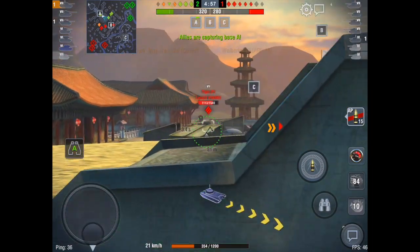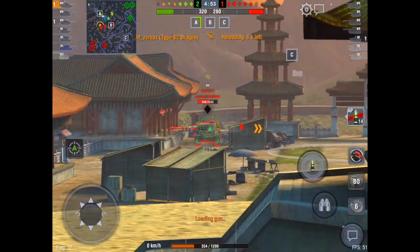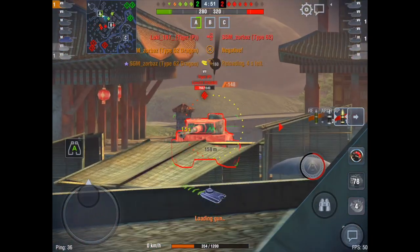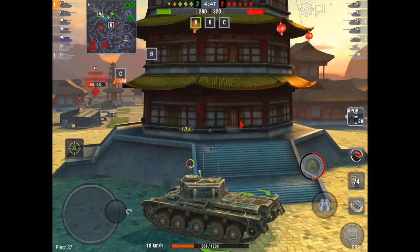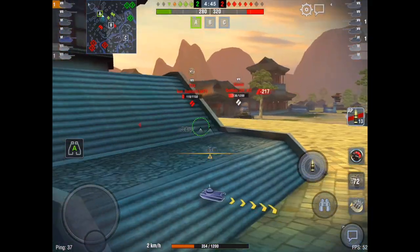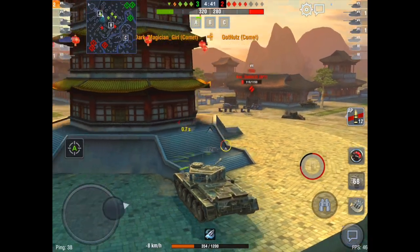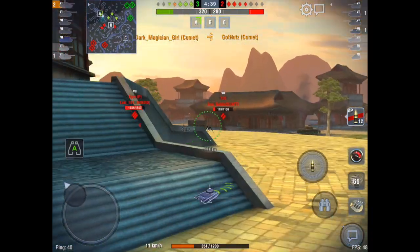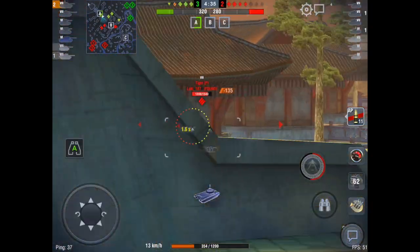I immediately turn my turret to re-engage, and I am into the Tiger P now. This gun does feel quite comfortable though — you don't feel bad about missing a few shots, because you have a healthy amount of ammo and a quite high rate of fire. With a reload time of about 3.4 seconds, that's not even counting adrenaline. When you pop adrenaline, your DPM goes through the roof, even popping up over the 3,000 mark.